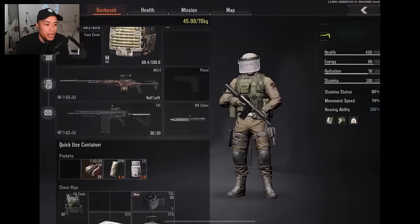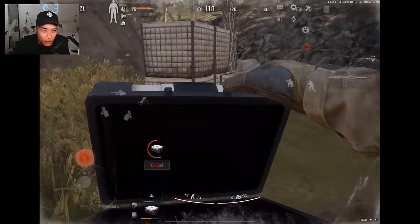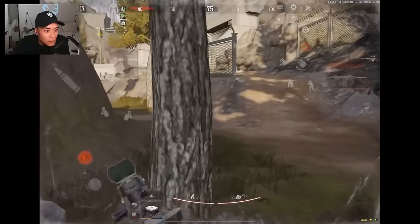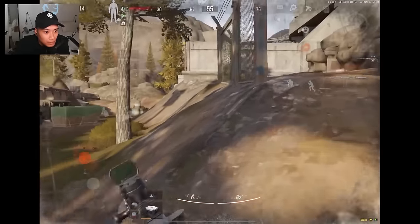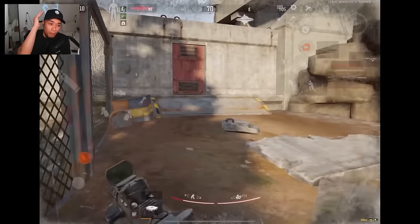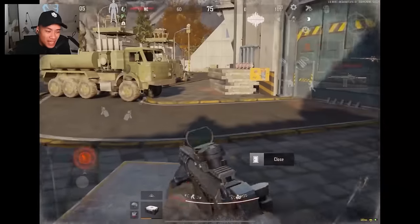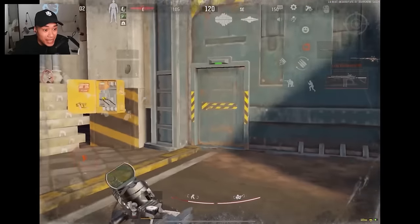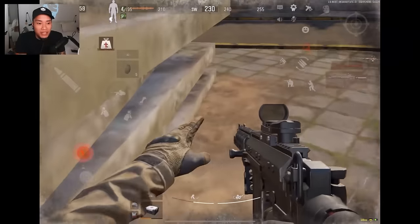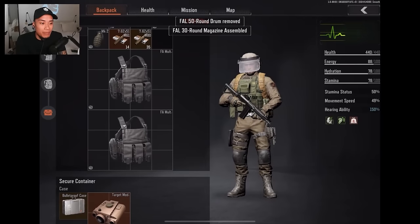He put his mask up there - I have no idea why. Did he purposely put that mask on to run around? Apparently if you have your mask up you consume less stamina when you're running. I haven't fully tested that but it makes sense - the same way you lose less stamina when you're proning and aiming down sights. So it makes sense if there is a mechanic around that.